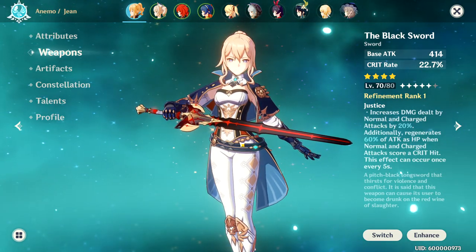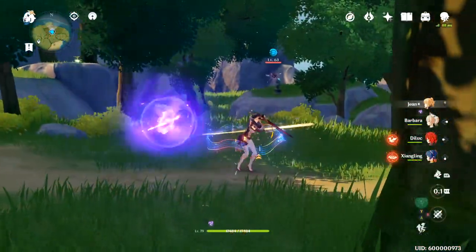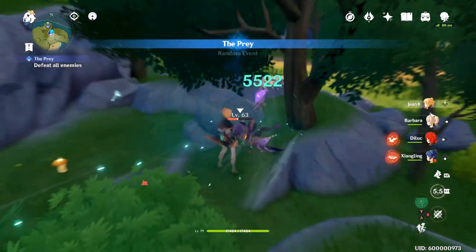The weapon we'll be using for both builds is the Black Sword, which is a battle pass weapon that some of you may not have access to. If that's the case, stay tuned — I have a really strong alternative for you after we discuss the DPS of both sets.